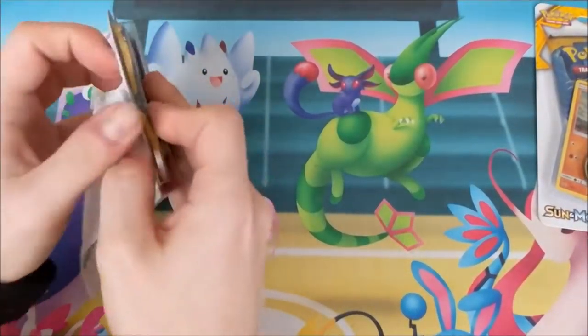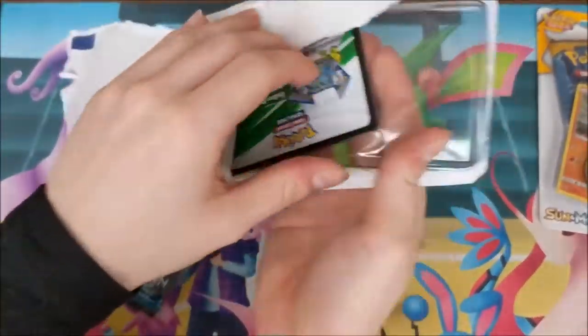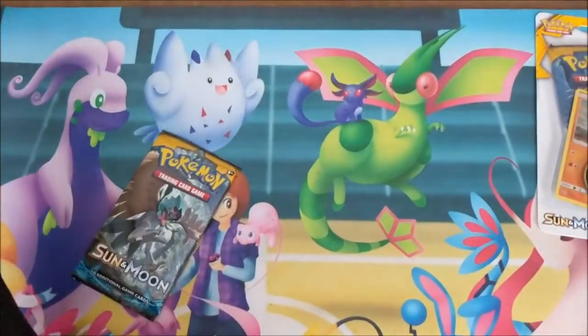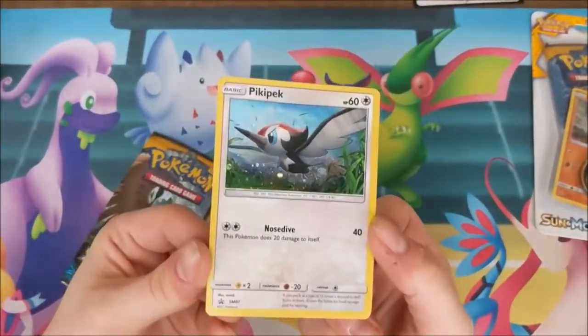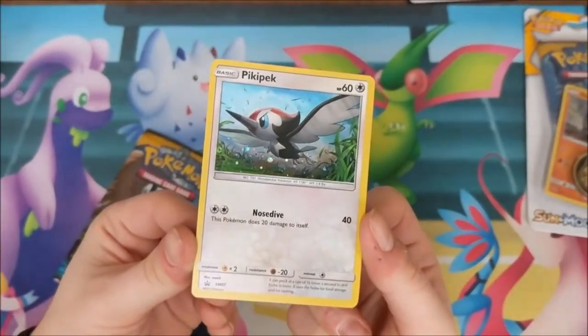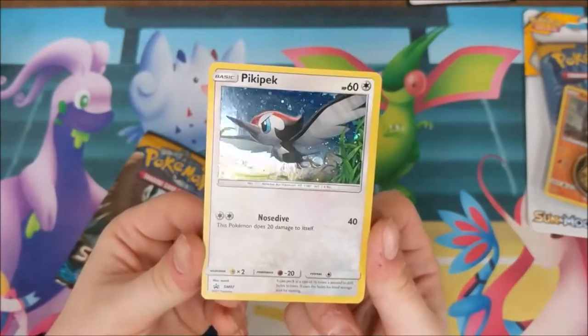Get straight in there. I've pulled some pretty good stuff in these promo packs. Oh, they come with the things — I suppose that's for the promo. The promo is Pick a Peck with Nosedive. This Pokémon does 20 damage to itself, 40 damage, so it's not the best but they're here.